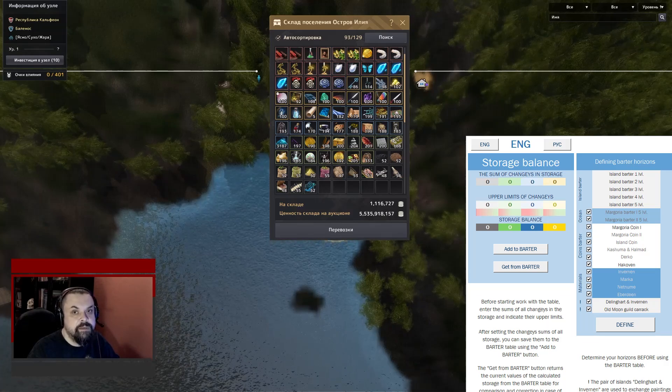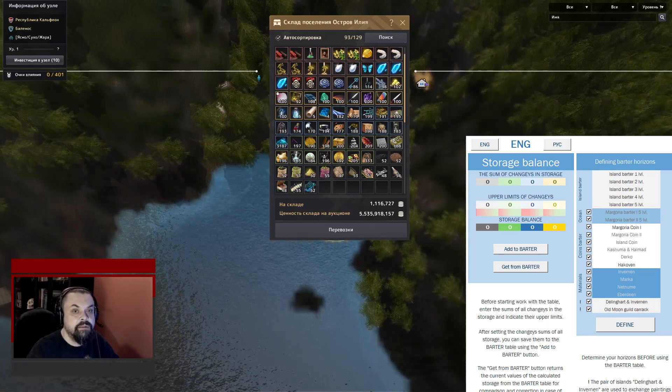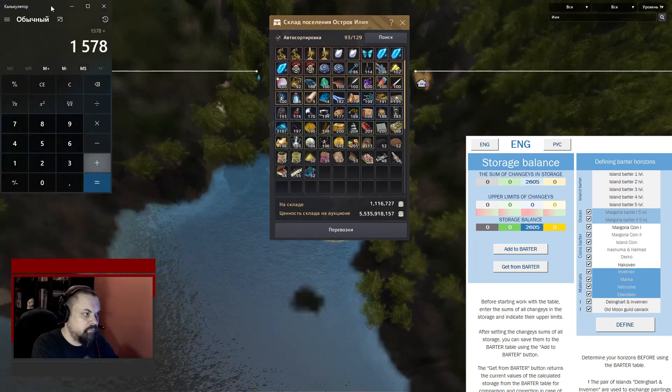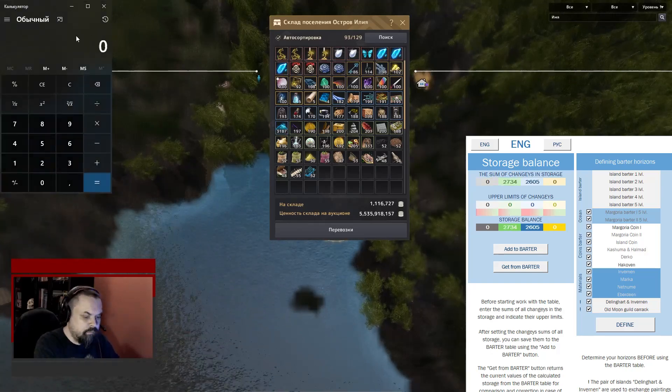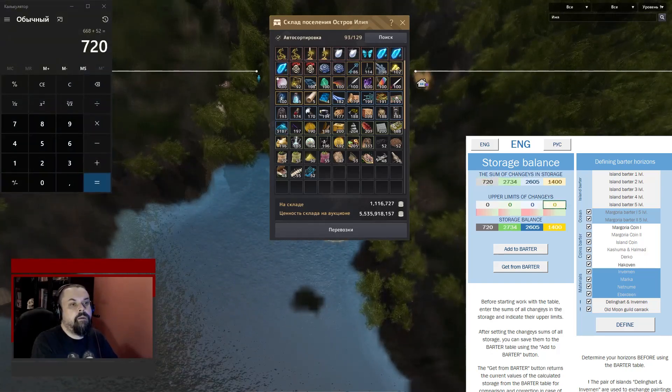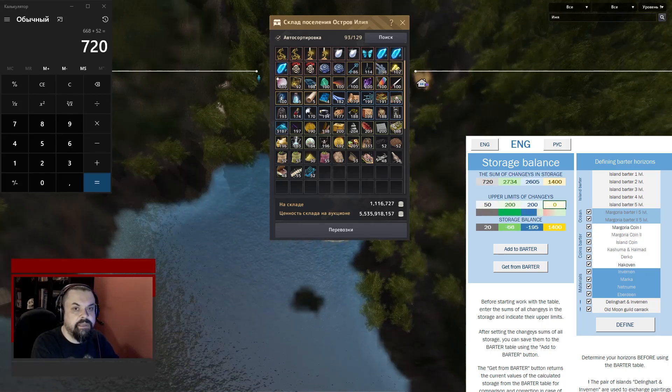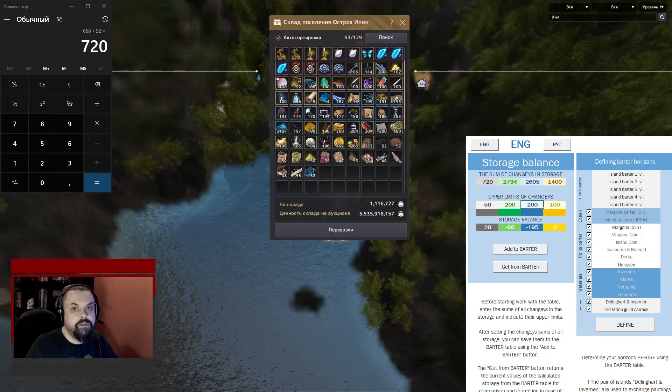Before you start using it, you need to summarize all changes from the warehouse and enter them into the table. After that, you need to set the upper limits of the changes. This is an optional setting. Then press the button 'Add to Barter.'